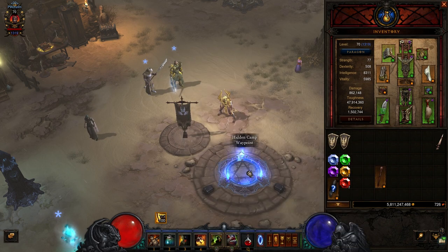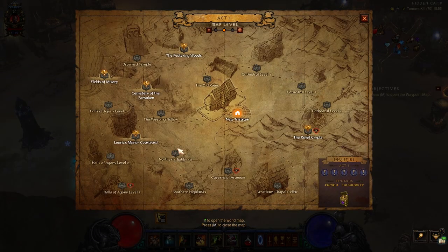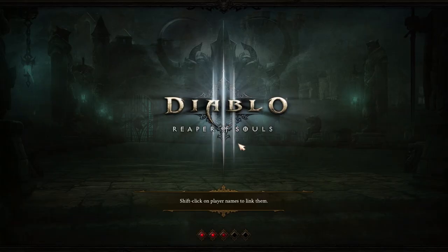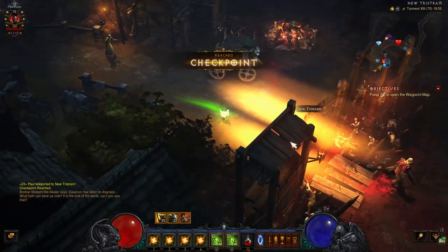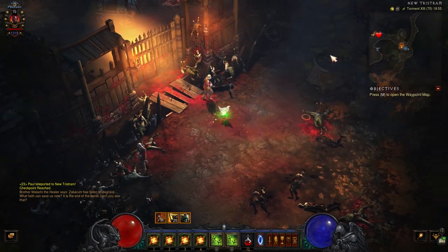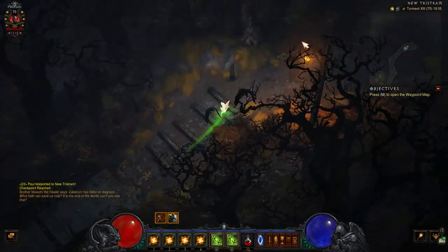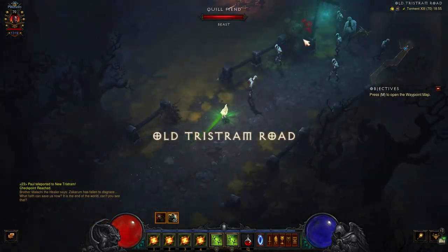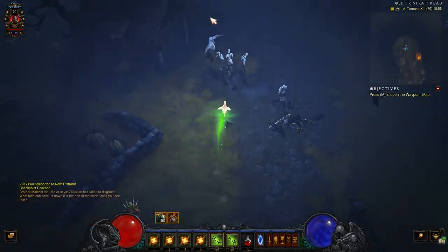If you have the Staff of Herding, you want to go to Act 1, New Tristram. Head this way, and if you have a build with a lot of mobility that will definitely help you out, because the more movement speed you have the faster you get from A to B and the faster you will get your item.